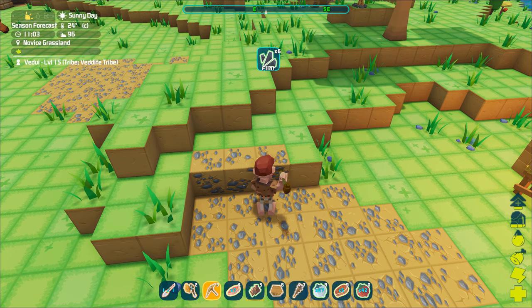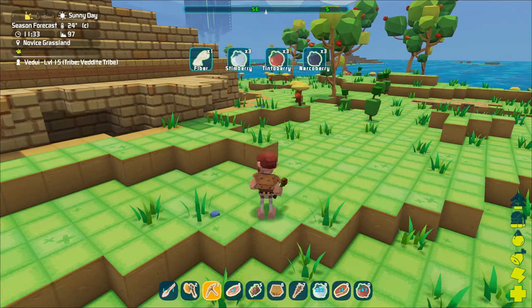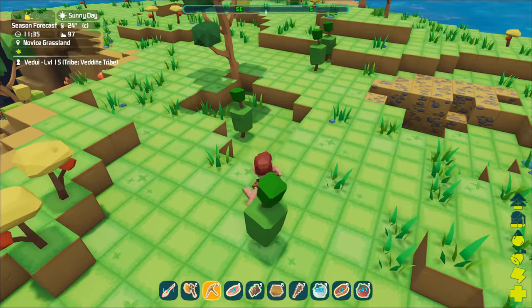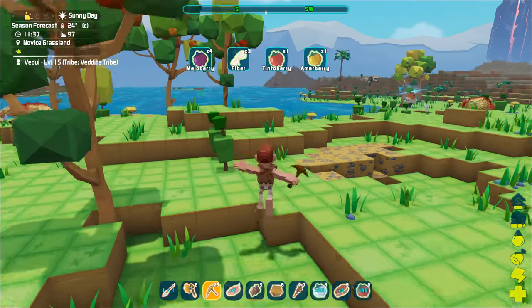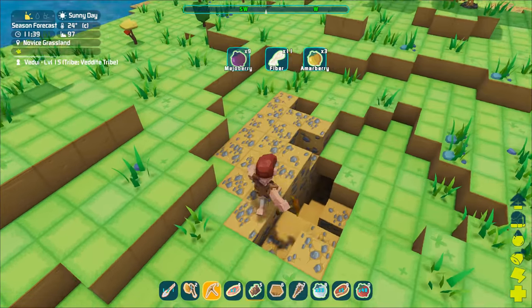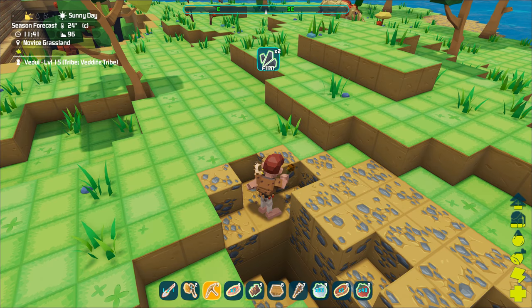Flint is easily found in the ground, so you just mine those out. Narco berries are found on the bushes around the world, which is a bit random as to what you get when you gather, but get a bunch of them because you need them both for the sleepy arrow as well as to keep the dino unconscious while it tames. You'll also need food, which for the Tyranodon is meat, so make sure you have a bunch of meat as well.